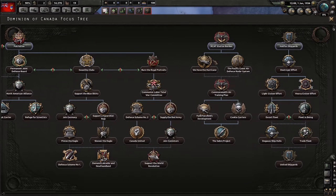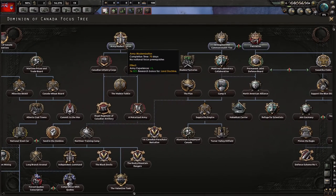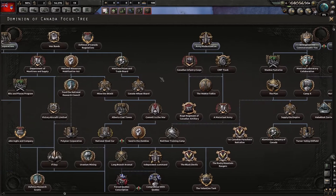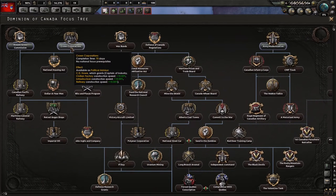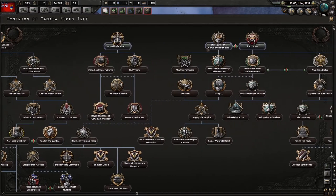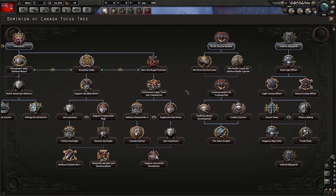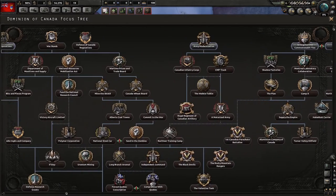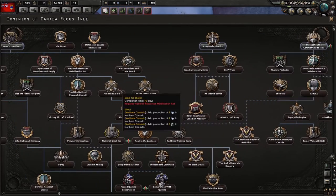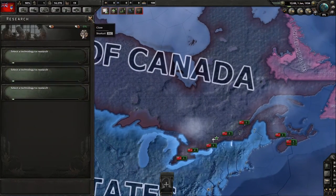I'm going to start with the army experience and land doctrine boost, which gives a captain of industry. Maybe we'll go with the political power and commonwealth ties path. I'm going to go down this one, but if anyone vehemently opposes that in the comments for the first episode, I'll honor that. We're going with political power to start.